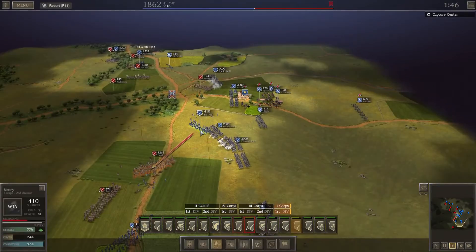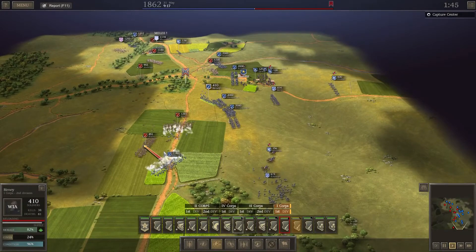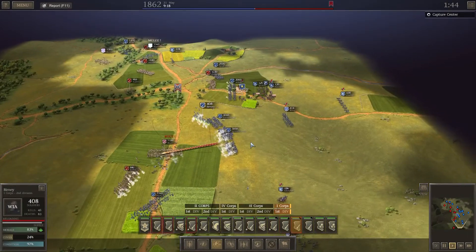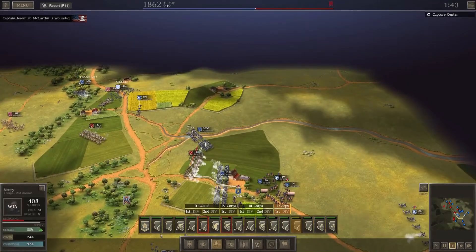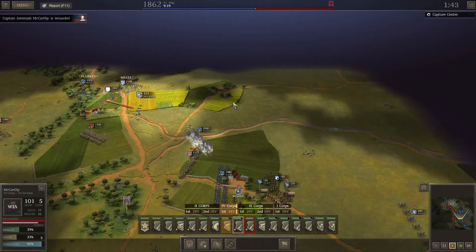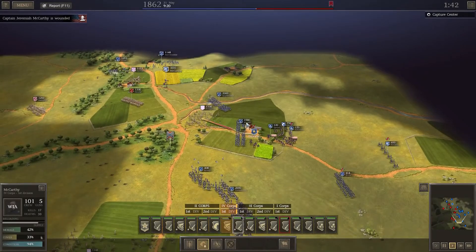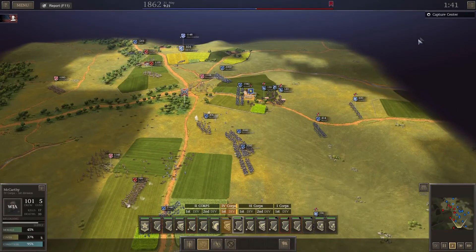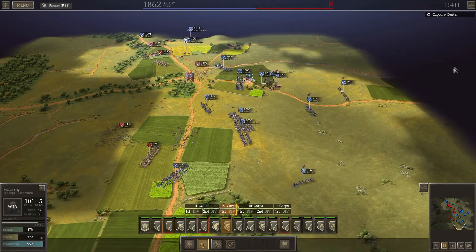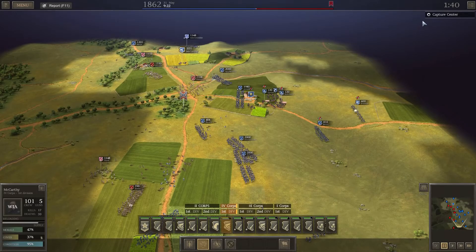We've still got Bernie in there and our guys are holding back Hood. Carl's doing a good job against Rose - we are actually flanking Hood so we should do him a whole load of damage. Our ten-pounders are hitting Hood as well, he's going to break real soon. We're also flanking this guy and Pender's being hit hard on the flanks. We've managed to break them in the center. For victory conditions: we must hold the center and inflict at least five percent more casualties than the enemy.